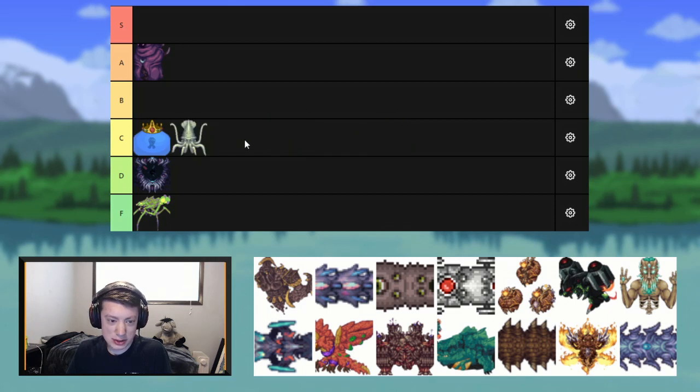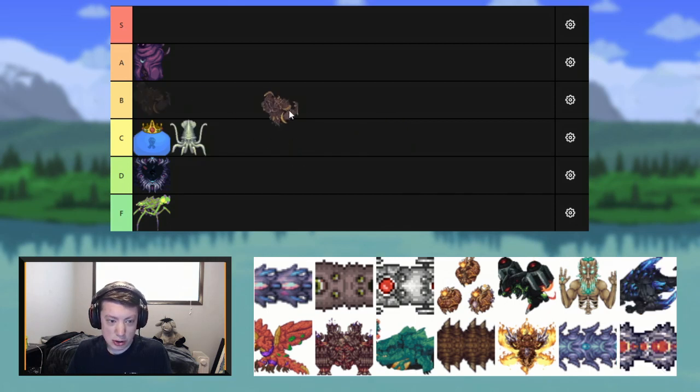We've got the Colossal Squid — a pretty average mini-boss, I'm just going to throw it in C. Earth Elemental: I don't like this mini-boss very much, but it does have the Sandstorm drop and it looks cool. I'm going to put it in B.